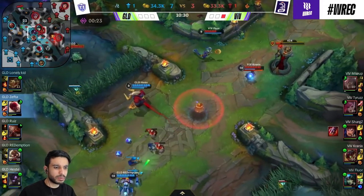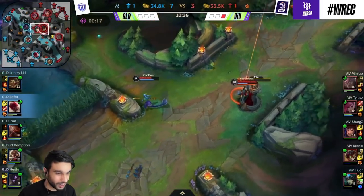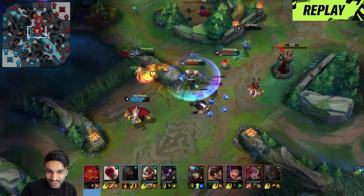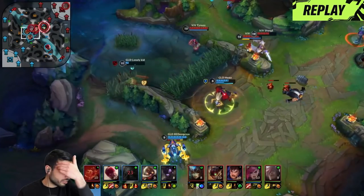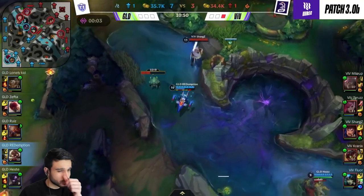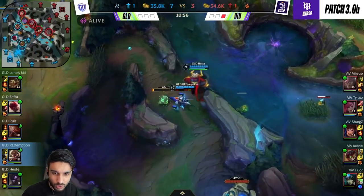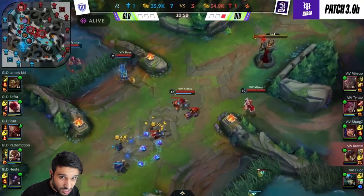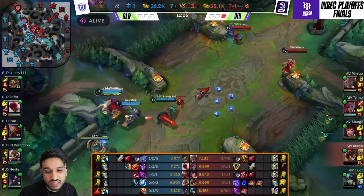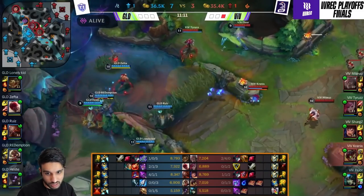Sharks is actually playing mid lane Garen, and that's what I love about esports — we see the craziest picks ever. Look at the power of Garen; he just destroys the Gragas right there. I just love Hester's Alistar. You know what's funny — Hester's Alistar got banned every single game after this one. He was never given the opportunity to pick Alistar unless he did it as a first pick. That should show you how good this guy is on Alistar.